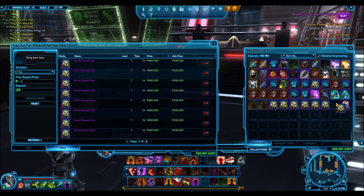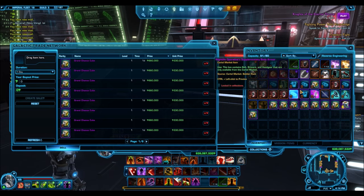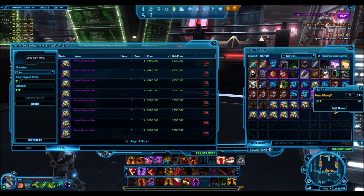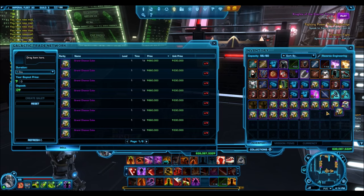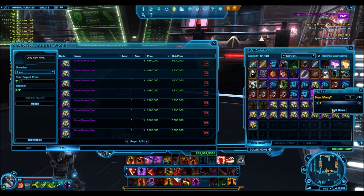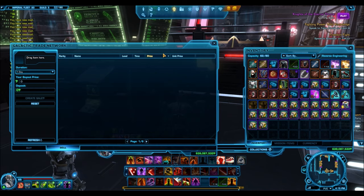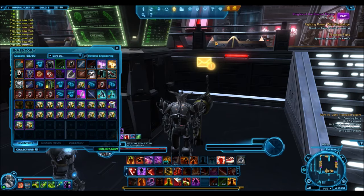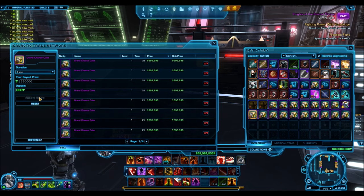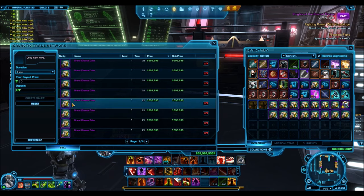It depends on which server you're on, but the Harbinger is such a highly populated server - there's no shortage of people that want to gamble with these things, or people that need companion gifts to level up all their companions with Knights of the Fallen Empire. Anyway, I'll keep this video short - I hope you enjoyed it. Stay tuned for what's going to happen with these credits and all the items in my cargo bay, because I'm planning something really huge involving big giveaways after Knights of the Eternal Throne.